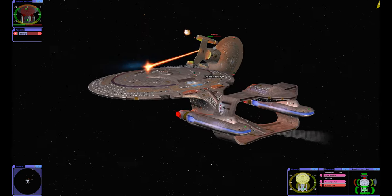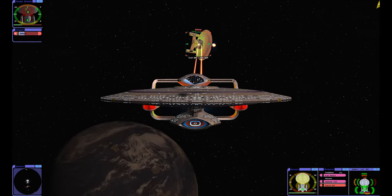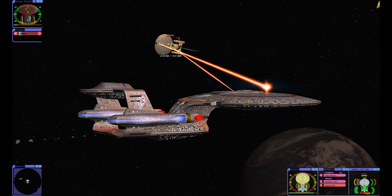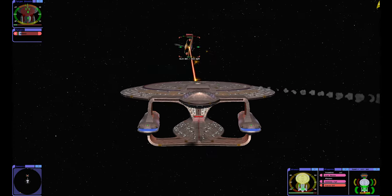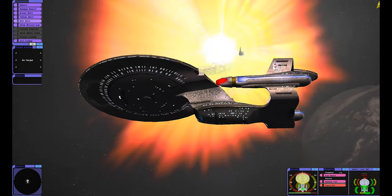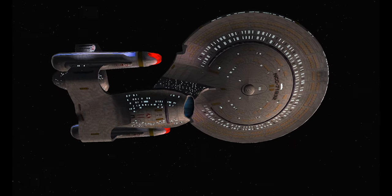We missed a couple. Shields at 50% — my shields are getting kind of beat up. As long as he keeps pointing the front and top of the ship at us, we're pretty good. Good hits, good hits! Simulated enemy Galaxy class has been destroyed! We got him — they took out my deflector dish again. That poor top deflector dish just gets murdered.